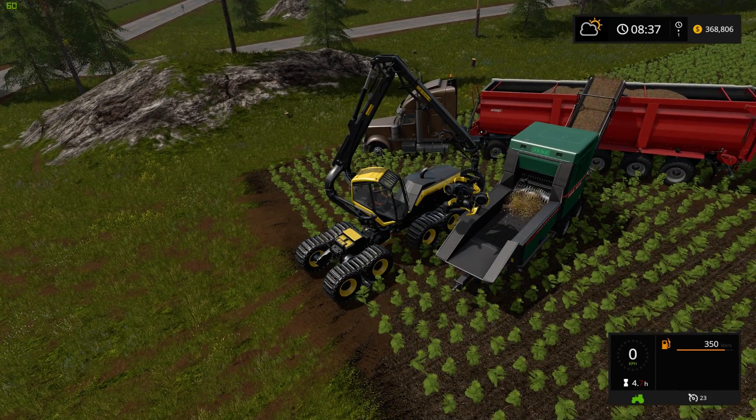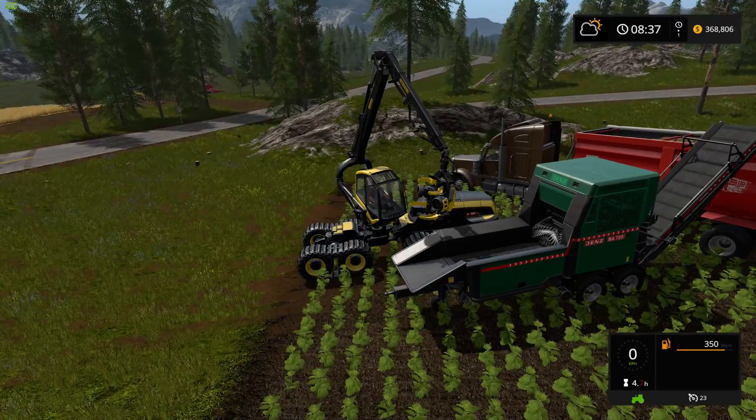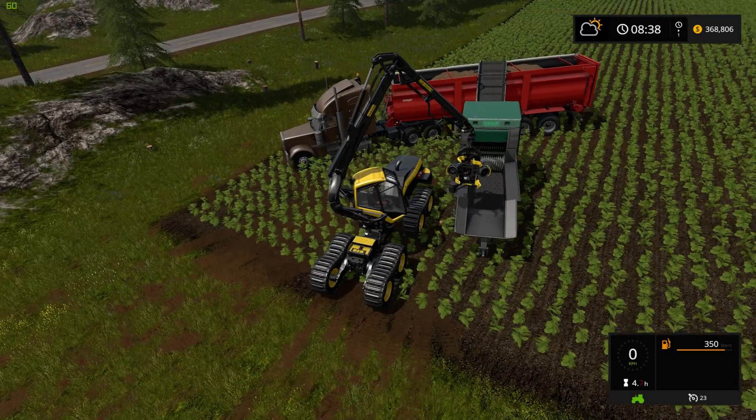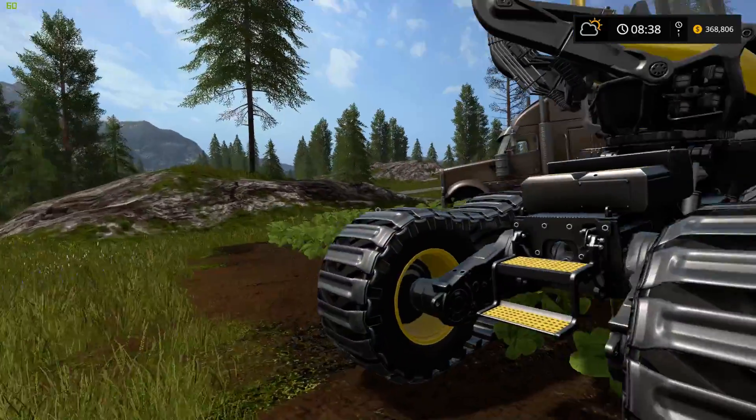You can see that back conveyor belt has sawdust going up as the wood is feeding in — that's how you know when your tipper is full. If you keep feeding logs and the sawdust stops, that means your tipper is full. This wood chipper does have 5,000 internal storage, so it's not the end of the world, but if you continuously feed after that storage fills, the logs just disappear.